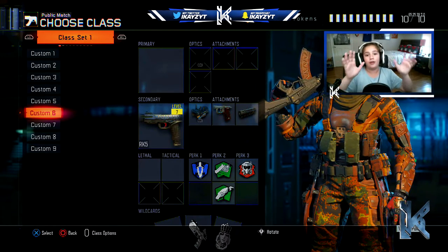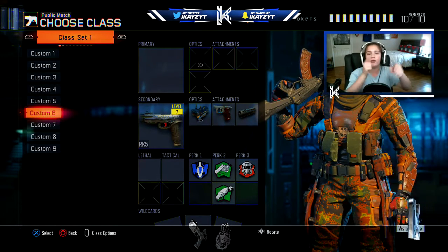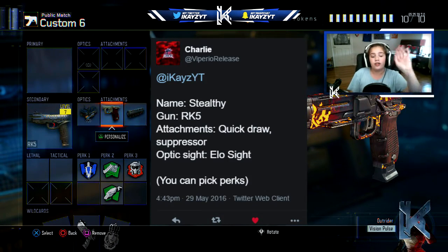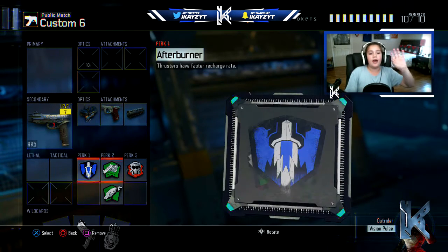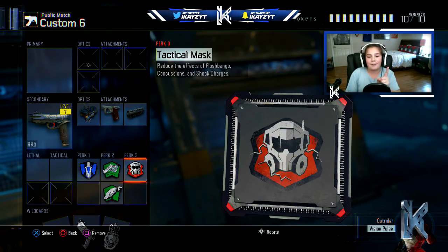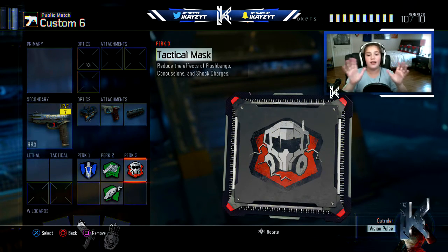This class is by Viperio — his link to his channel will be down in the description, make sure you go give him a subscribe. He's a great guy, he's so close to 400, so go sub to him and tell him I sent you. He gave me the RK5 with an Eloc suppressor and quick draw — the class is on the screen. He said I can pick my own perks, so I went with Afterburner, Fast, and Scavenger and Tac Mask. I was gonna pick Dead Silence but I don't have that unlocked yet. So we're gonna hop straight into a game and try to win a free-for-all.